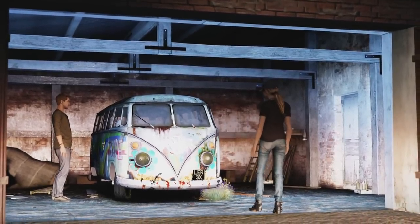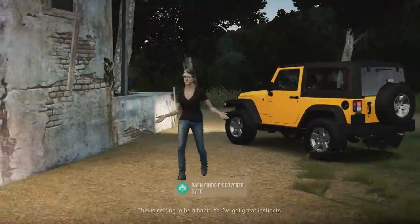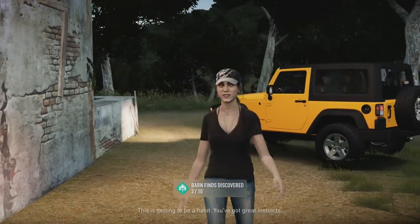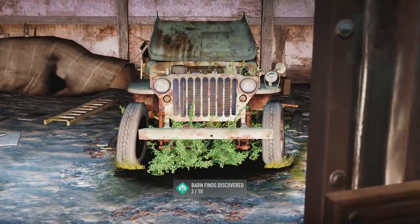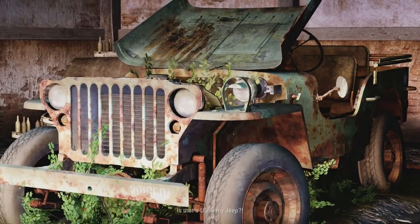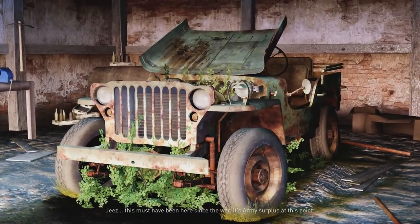You need to actually be told that hey, there's a barn here, go get it. Now, this barn right here is the hardest barn find to actually find — I'm showing it on the map and it's very very difficult. Just note where the barn is, drive up the road a little bit and you'll find it. It's on top of a hill, and it contains the Willy's Jeep. The third barn find is the most difficult one to find, so keep your eyes open.